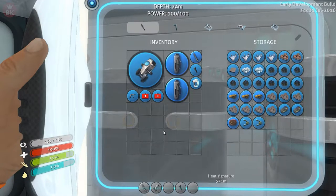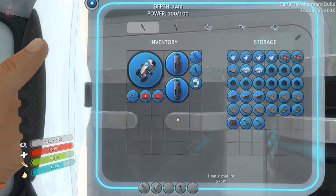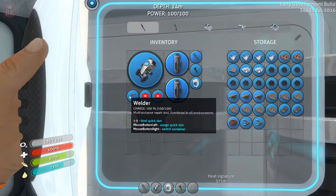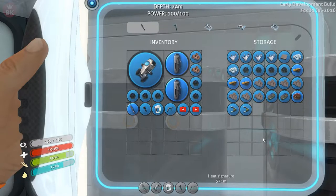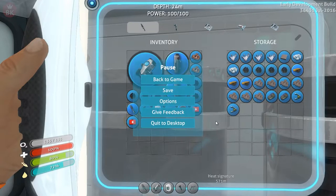All right, let's organize the hotbar — that on one, that on two, scanner on three, habitat builder on four, this guy on five. There we go — one, two, three, five. That's what I like.